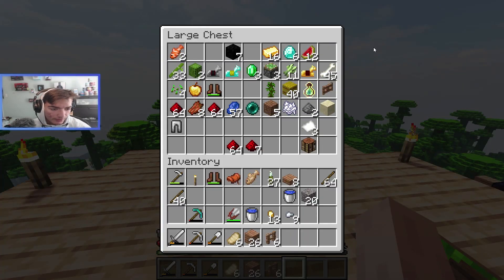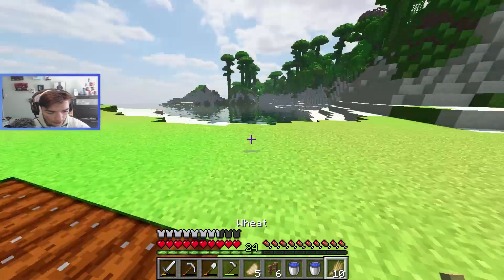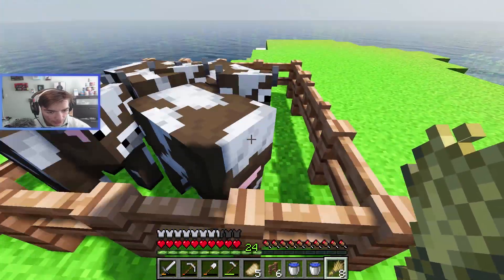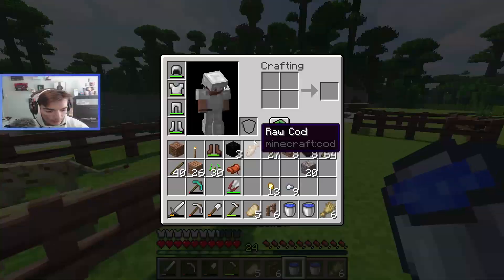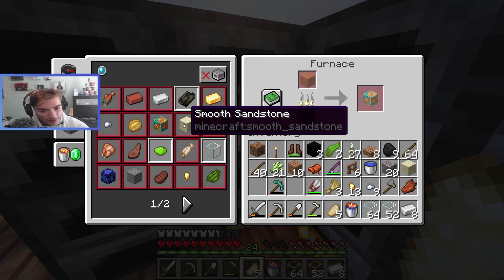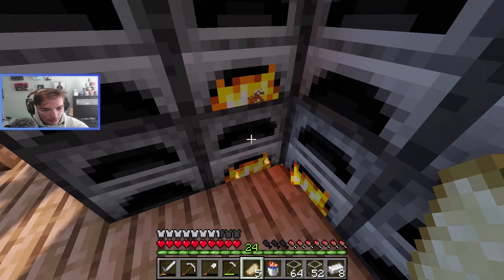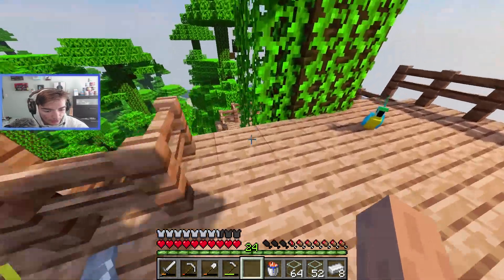I'm gonna smelt this stuff and get back to you. Sooner or later we're gonna make this bigger. I also gotta keep up with the cows — if I don't, they aren't giving me enough for me to kill, so I won't get leather, which isn't good. I got one more block of sand to smelt. Oh, that's how you make terracotta! We actually have some terracotta, but we need blue terracotta. I don't like the recipe book — it makes the game a little too easy in my opinion.